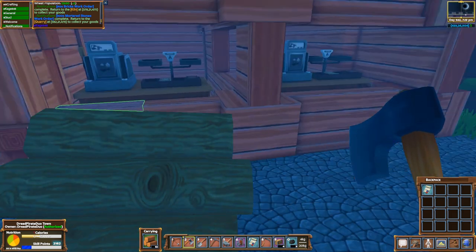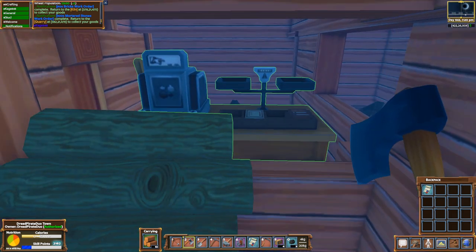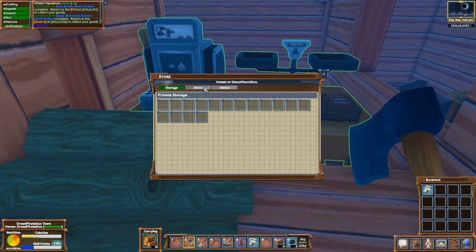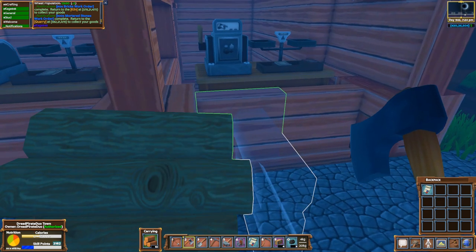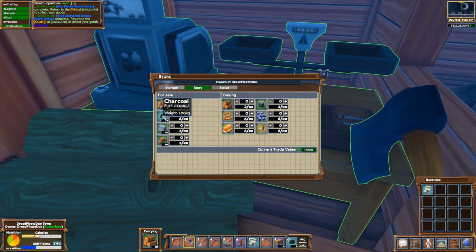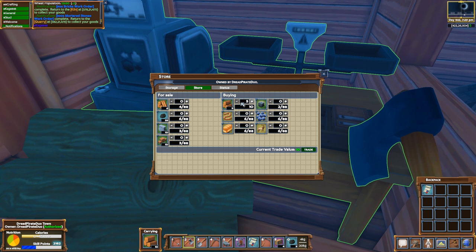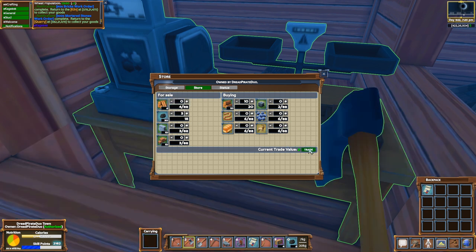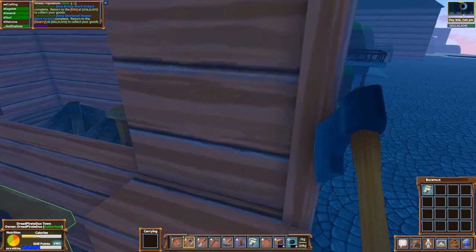He's got two store setups because these stores get full, and once they get full if you try to interact with them it kicks you out of the game — so he set up two of them. We're doing some wheeling and dealing here; basically what we're looking for is charcoal from him. For 10 pieces of wood I get three charcoal, which is pretty good because charcoal has a fuel value of 20,000 joules. I went ahead and did that twice — I've got six charcoal, that's enough for now.